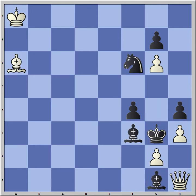So after Bf3 check, the better move — the real solution — is Bb7. Black has to get rid of the bishop on f3, because otherwise Bxf3 would follow. So Bxb7 check, and now we get to the main point of the study.